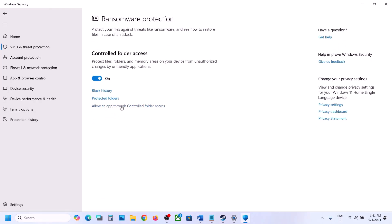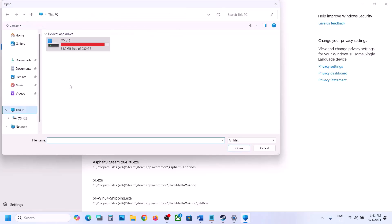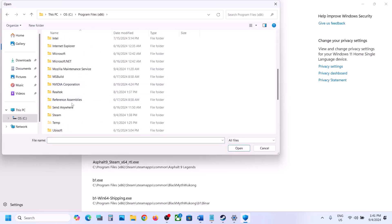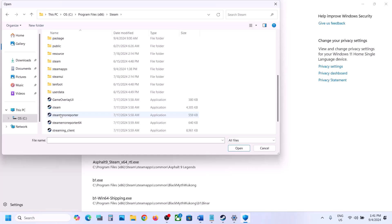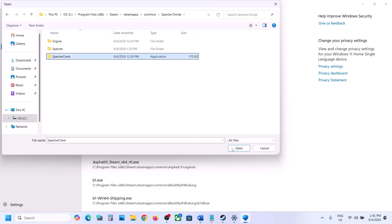Click on Allow an App Through Controlled Folder Access, click Yes to allow, then click on Add an Allowed App, click on Browse All Apps. Now go to the game installation folder. If the game is installed in C drive, open C drive, Program Files x86, open the Steam folder, open the SteamApps folder, open the Common folder, open the game folder, and select the exe file, then click Open.